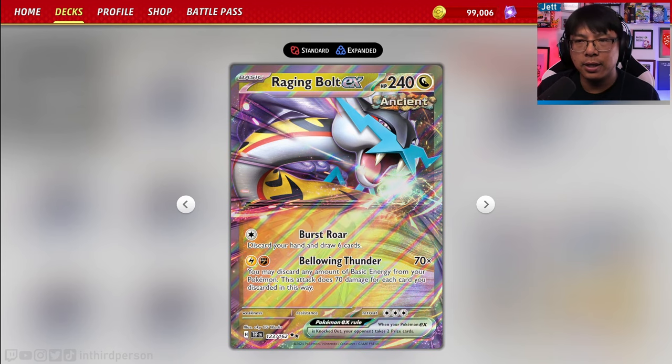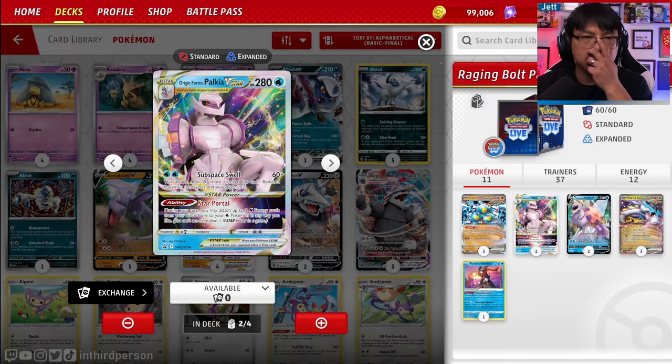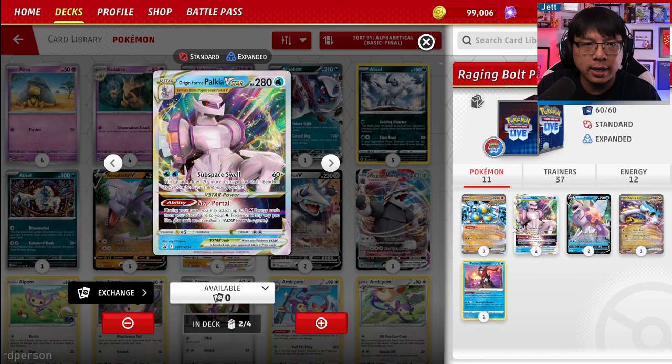You can play this with Palkia — which we're going to do today — with Lost Box, with Gardevoir, with straight up Sandy Shocks, and a number of other ways that haven't even been explored yet. Today we are playing it with the Palkia engine, and we also have Sandy Shocks in here as well. Palkia is such a great partner for Raging Bolt EX because it's a great attacker in and of itself. Subspace Well for only two Water Energy does 60 damage plus 20 for each Pokemon on the bench — yours and your opponent's — so before any damage modifiers, this is doing 260 damage.